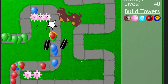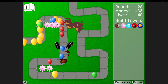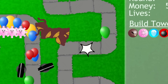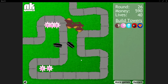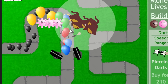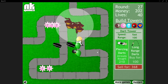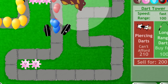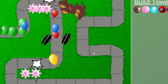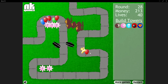On round 25, we purchased bigger bombs on our left bomb shooter. Round 26 was the scariest so far — a green balloon made it all the way to the exit, barely being popped in time — but we kept our 40 lives intact. Round 27 is the real reason we have three tack shooters up front and two in the middle: to pop the black balloons that are immune to explosions. We bought piercing darts on every single dart monkey to let their darts pop more balloons per throw, making it more likely they'll pop some black layers. Unfortunately, there are no targeting options in this game.